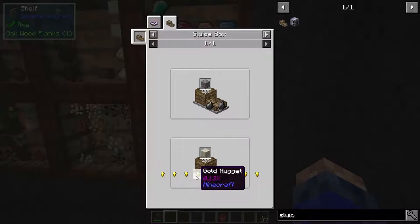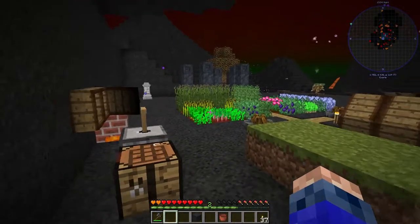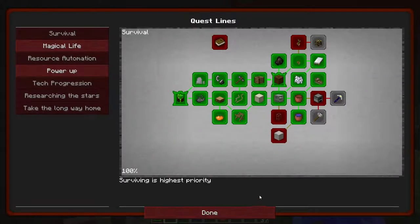But we've only got a 0.5, 0.25, 0.1, 0.06, 0.03, 0.02, 0.01 chance of getting it. So I suppose if we need gold, that's pretty good.